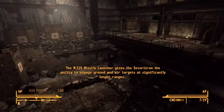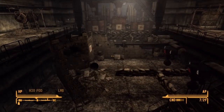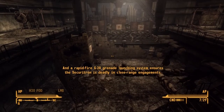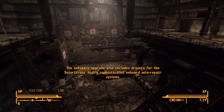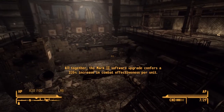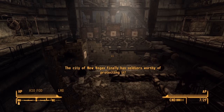Oh wow, they're turning red! That's a very impressive upgrade. It gives the Securitron the ability to engage rounds and aircraft at significantly longer ranges. And a rapid-fire G-28 grenade launcher ensures the Securitron is deadly in close range engagements. The software upgrade also includes drivers for the Securitron's highly sophisticated on-board auto repair systems. All together, the Mark 2 software upgrade confers a 235% increase in combat effectiveness per unit.